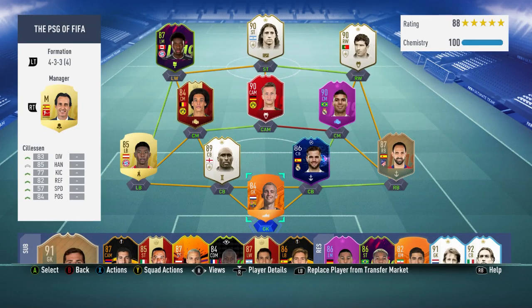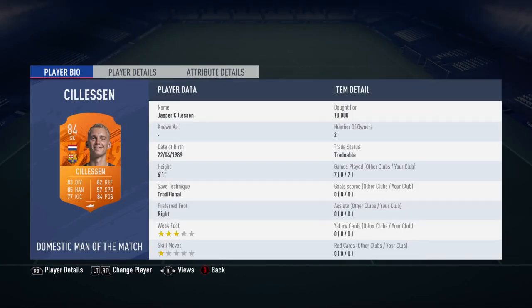Hi guys, LookFog here and welcome to another FIFA 19 video. In this video I'm going to be reviewing the 84-rated man of the match Jasper Silesan. He has got a very nice well-rounded card. He did cost me 18,000 coins and in the 8 games that I played him, he obviously didn't get any goals or assists, but he does have a 3-star weak foot as well as 1-star skill moves.